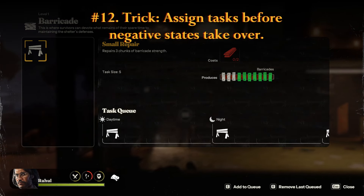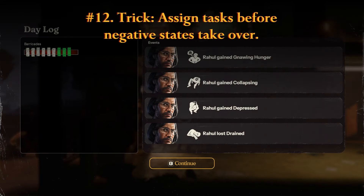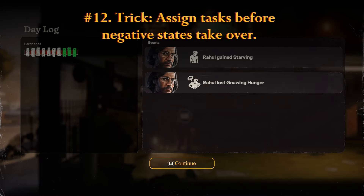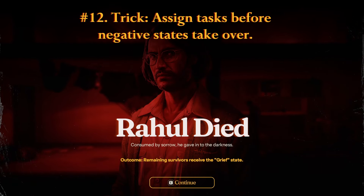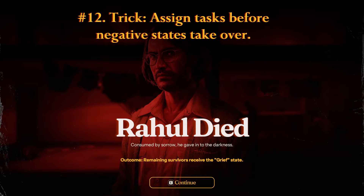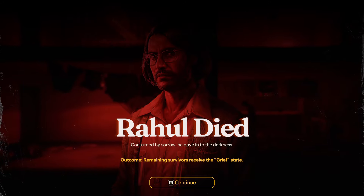You likely won't need to use this before it's patched, but you can lock a survivor at a workbench until they either finish or disappear. If a survivor is already at work when they enter the starving, collapsing, or hopeless state, they can't disengage from the bench until the job's done — or they are. Consider this a way to keep Rahul barricading until he quietly exits the game.